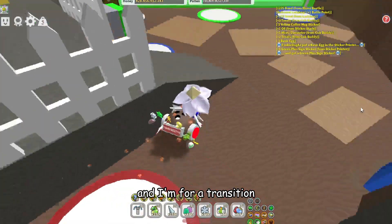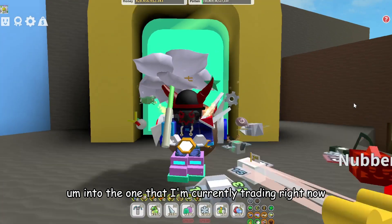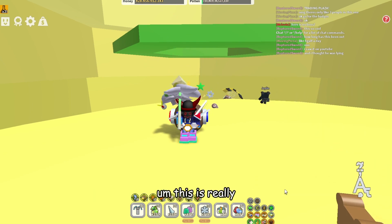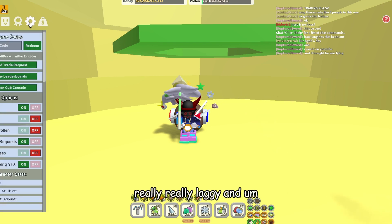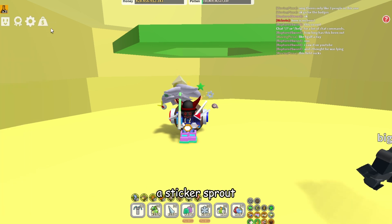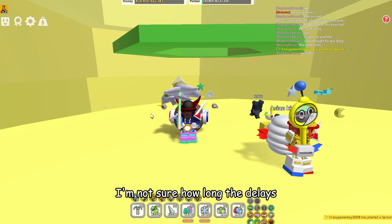And time for a transition into the brand new trading — that's a cool transition. Yeah, so we got the new training hub field, this is really really laggy. I'll just cut to the main Sticker Seeker stuff from the sticker board. And also a Sticker Sprout, I think it is, that spawns here every like two or three hours — I'm not sure how long the delay is.